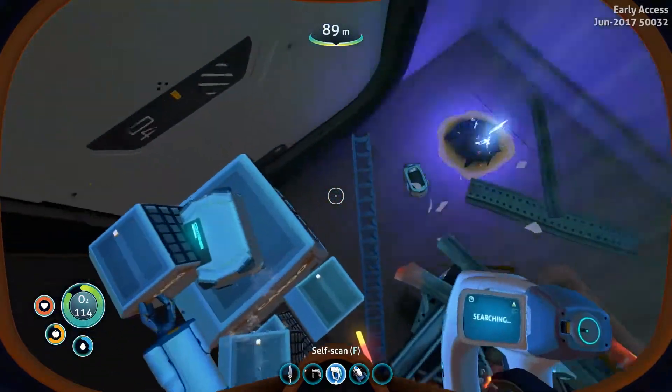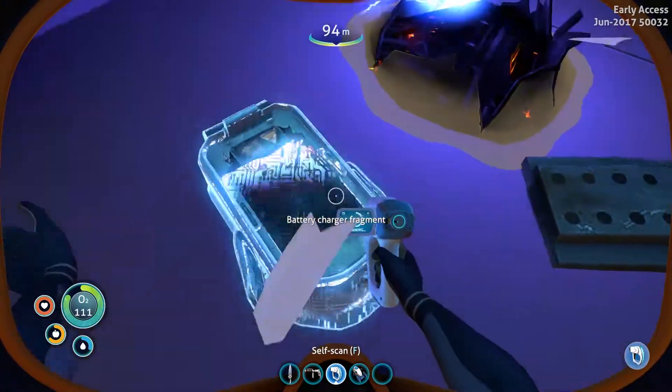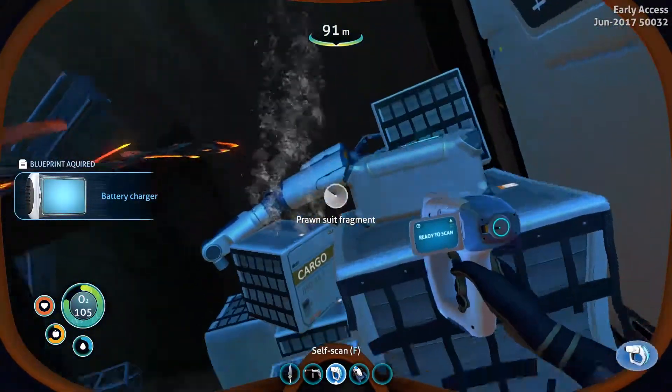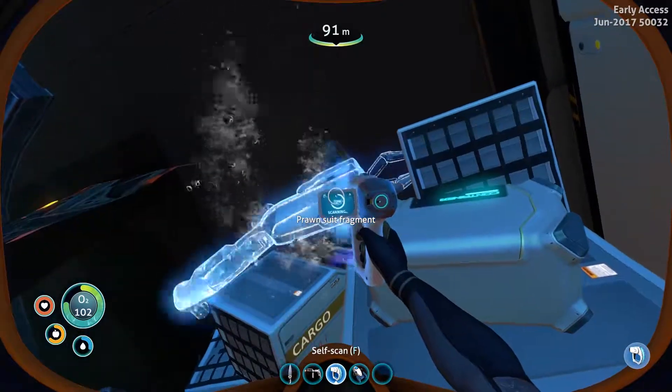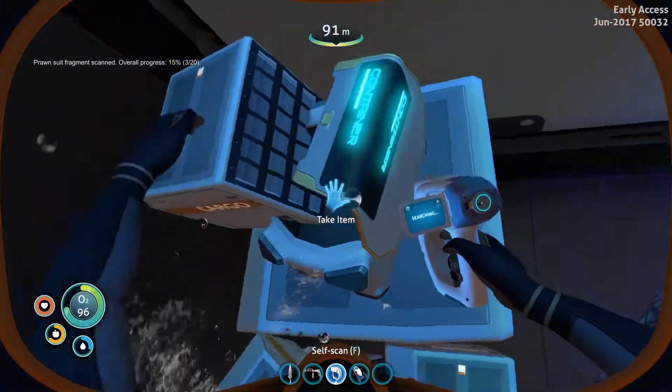Let's get the scanner out, let's have a look at what we've got. Battery charger — fantastic, so now we can recharge our batteries, which is excellent. What else have we got in here? Anyone see anything? Prawn suit fragment — we need 20 of these, for god's sake, I mean I don't think we're going to be getting that anytime soon. Three of 20.